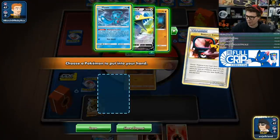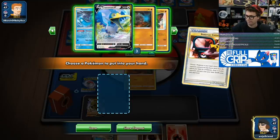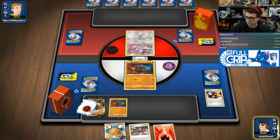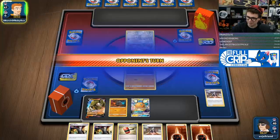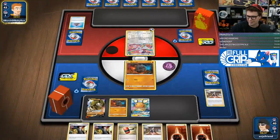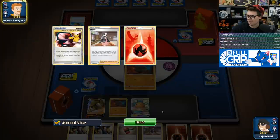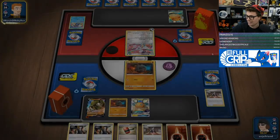Why are you playing Mad Party? Okay, we're just going to get another Rolycoly. I guess I am going to Dedenne change. I wanted to get a switch. I don't think they would have been likely to knock out my Sandaconda turn one, but they probably will knock out the Rolycoly turn one. We can take out the bunnies at least with Sand Breath. So that's nice.